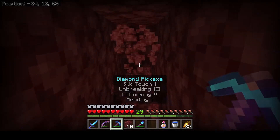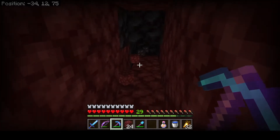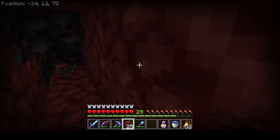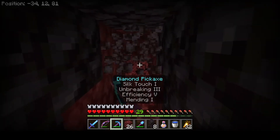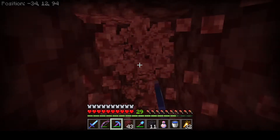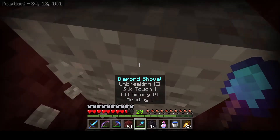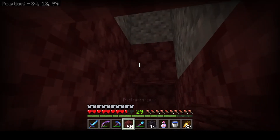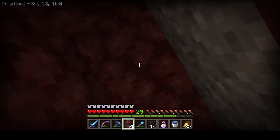I angle my pickaxe so that as I walk along it just gets these two blocks, creating a two-by-one tunnel. Anything more than that I'll fix up, block, and adjust — all I want is a two-by-one tunnel and I keep going. Once I get into a good rhythm I can go really quickly. When gravel hits, that's why you have your shovel handy — you don't want to suffocate in gravel. When you're in a gravel area, check for ancient debris, close up the gap, and keep going.